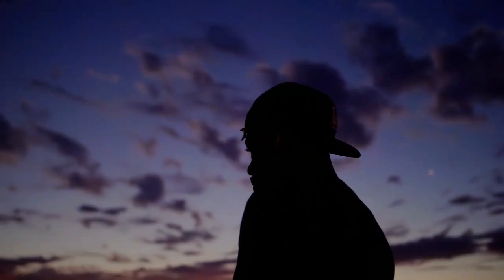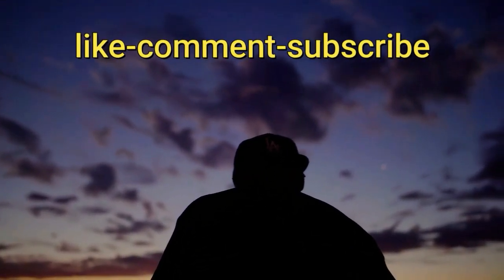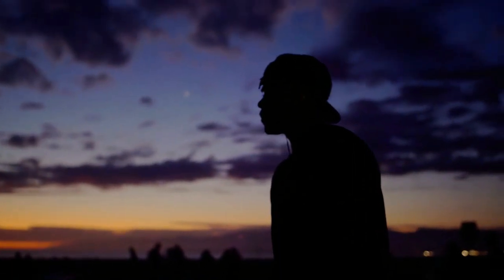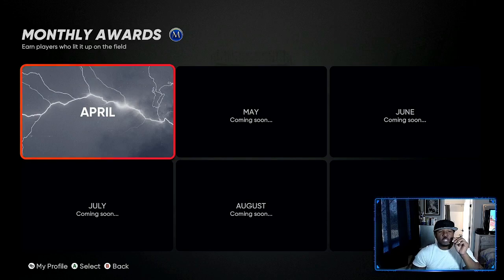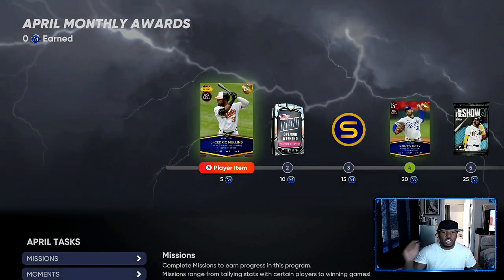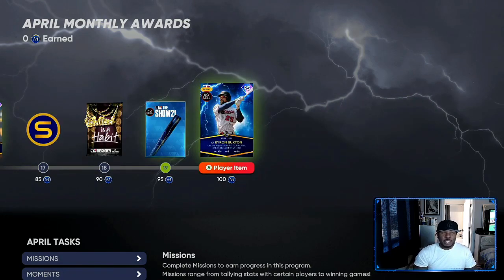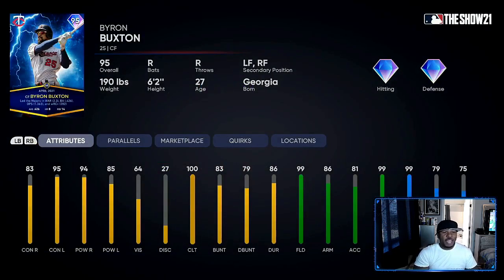Let's go over the fastest way to complete all of these. You want to go into your April monthly rewards — May coming soon and then the other ones — so you're gonna get all this free stuff. All total you need a hundred points out of missions, collections, and everything in order to unlock this 95 overall Byron Buxton. Beast of a card: 83 contact right, 95 contact left, 94 power right, 85 power left, diamond defense, 86 arm, 99 speed, 99 reaction. The card is just out of this world.